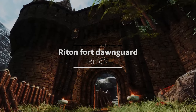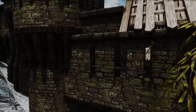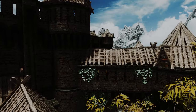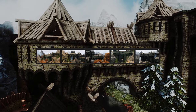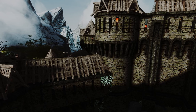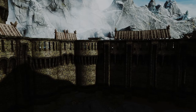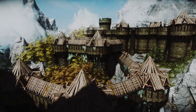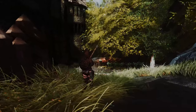I added Ryton's Dawnguard retexture to JK's Fort Dawnguard to give the walls a mossy texture. Ryton also uploaded screenshots of his Dawnguard retexture with JK's Fort Dawnguard on his introduction page, which makes me feel like he made this with JK's mod in mind. It has a parallax feature, and you can choose from 1K, 2K, or 4K. I installed 2K, so you might want to check it out.